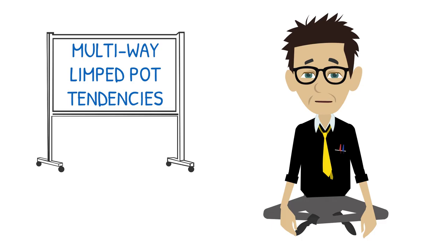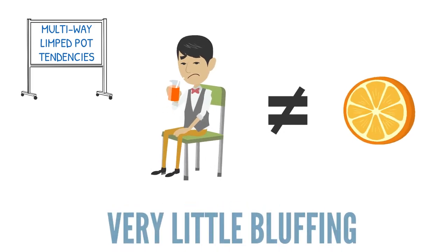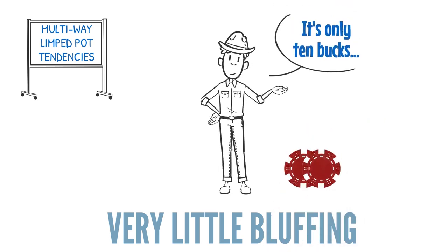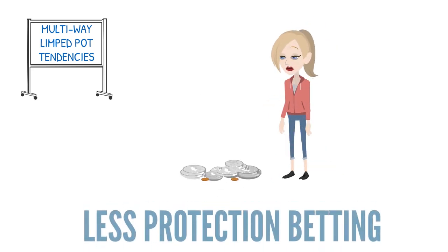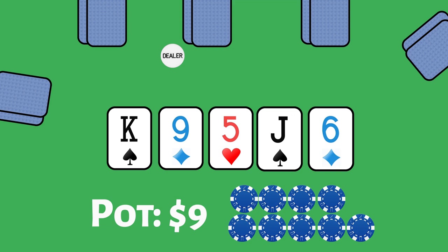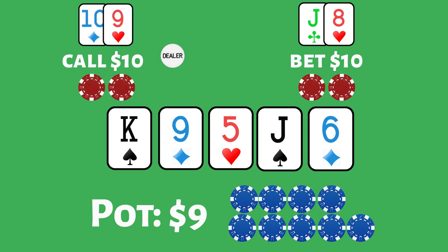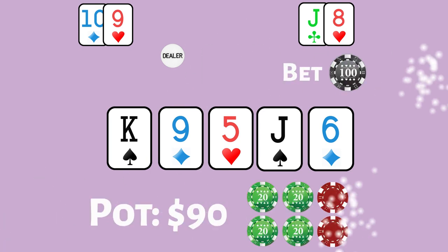Let's examine how people play multi-way limped pots. First, there's very little bluffing, either because the juice is not worth the squeeze, or because players know their opponents too often call small bets for their bluffs to get through. Secondly, people are reluctant to protect their hands in these pots by betting, since there isn't much of a pot to protect. Eventually, these pots get checked around until the river, when someone inevitably bets full pot with their top or second pair, only to get called by third or fourth pair. Once again, it's a safe assumption those players would not make those calls if the pot and bet sizes were much larger.